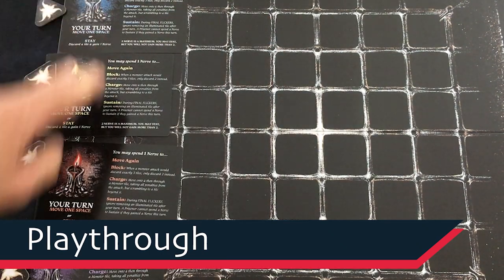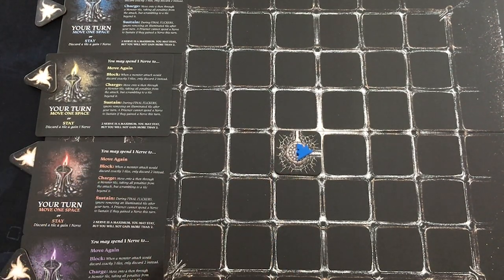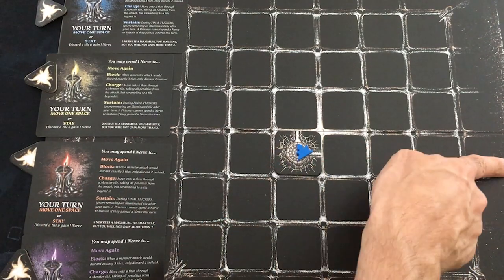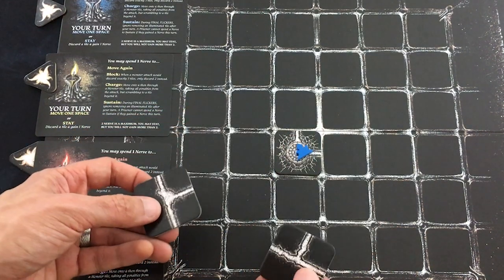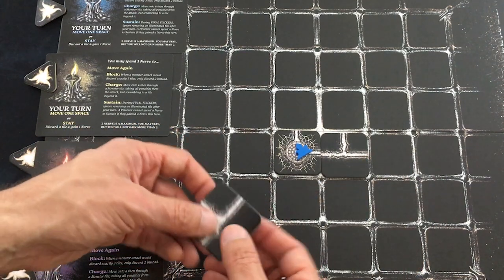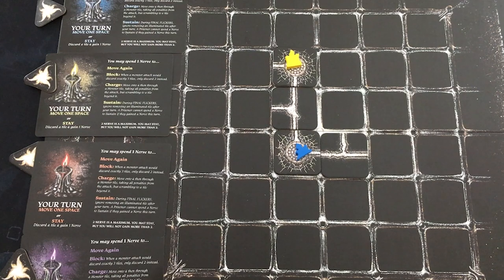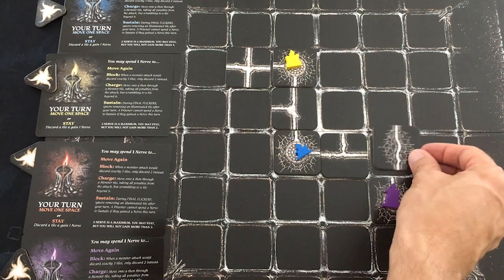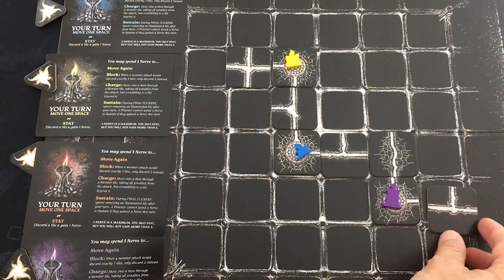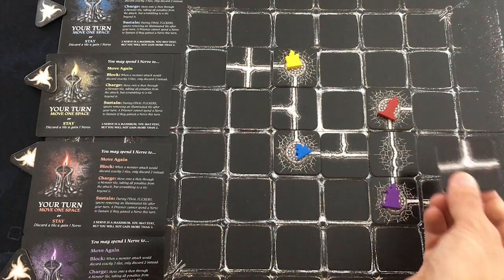Let's jump into the game — if there are any nuances, I'll call them out as we play. I'll try to keep the camera angle like this the whole time. Player order is blue, yellow, red, purple. One important thing: the sides wrap around, so a passage can go from one edge to the other. All that really matters is the relative positions of your prisoners, not their actual position in the grid. Blue places first — two T-junctions. Then yellow. I often like to keep prisoners close to each other in case somebody's candle goes out. Purple's first tile is a crumbling straight, and red goes over here so he can kind of look at purple and say hi.